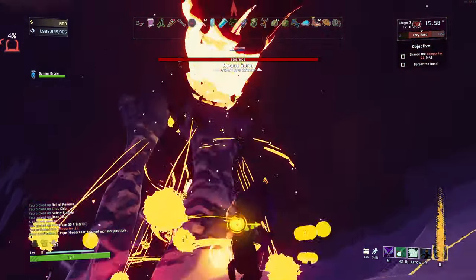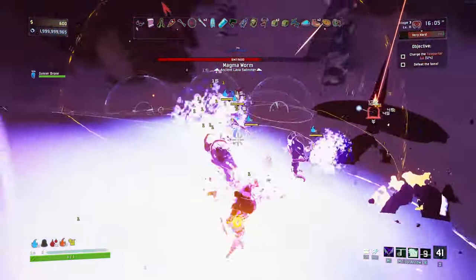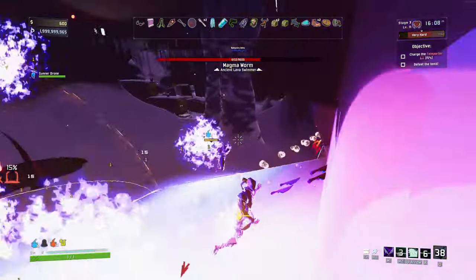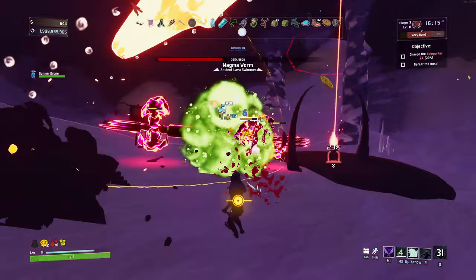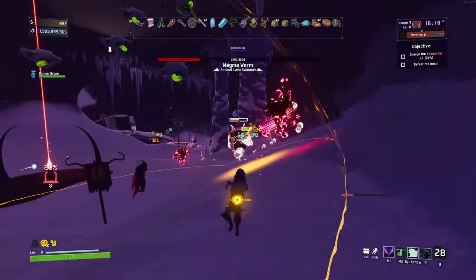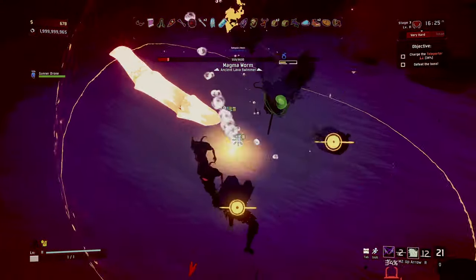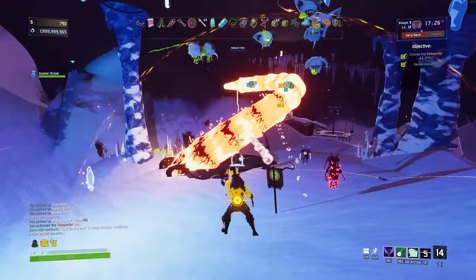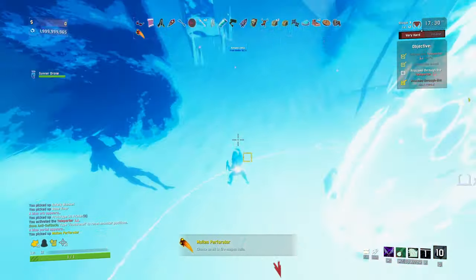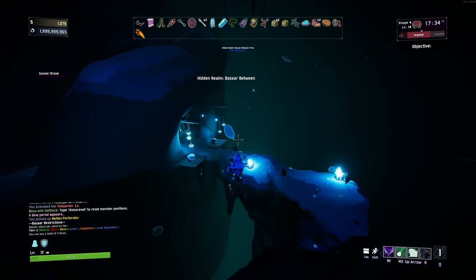Genuinely have absolutely no idea what this lunar item is and why I can't die, but so far it seems very good. I'm sure there is probably a way I can die, but I do not know what it is. I lost my barrier for a hot minute there. I think it's just if I take enough damage in a short amount of time, my barrier goes away. Sends on-hit fire magma balls — we like that. Hopefully we can get something beautiful in this shop here.